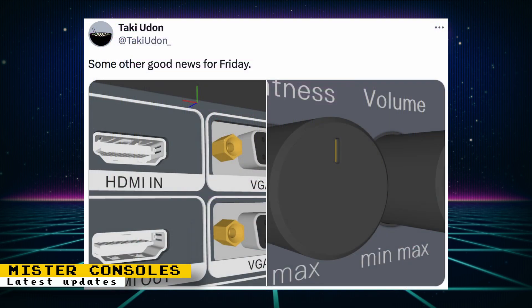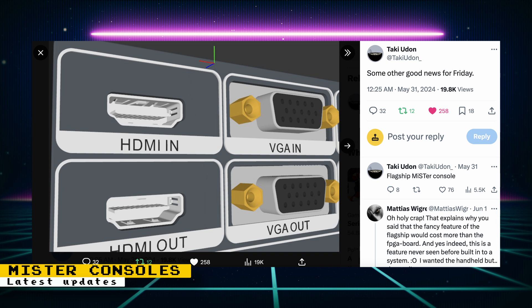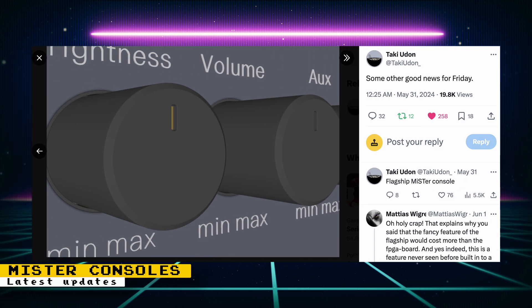On Friday, Taki posted an image that shows some of the ports and knobs that his MiSTer-compatible flagship console will include. The really interesting parts are the HDMI in and VGA in ports. There is a lot of speculation, but an interesting theory is that the device might have built-in upscaling capabilities. That would be a pretty cool feature for people wanting to upscale other consoles. Another interesting aspect is that the device will have what looks like a brightness control. These are very interesting developments, but we still have to wait to get the full capabilities of this device.